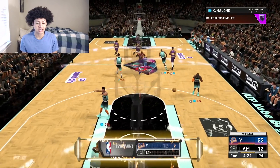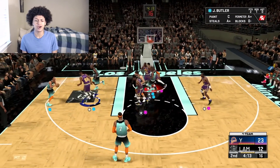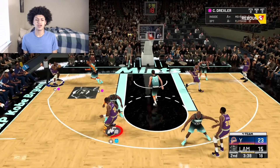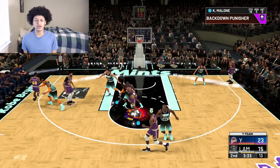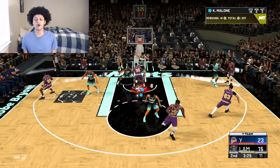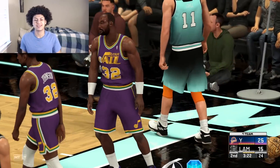Karl Malone going up and getting that reverse layup. Just like that, Karl Malone has his takeover badge activated — post takeover. Karl Malone is 18 points and five rebounds. Running the floor, trying to go all the way — we don't have the numbers, I'm gonna give it to Karl Malone in the post. Kobe is guarding him — I love Kobe but he's a little too small to guard Karl Malone in the post. Backing Kobe down — help is not there and we missed it. We get the offensive rebound though, gonna go with this one again and we get that layup to go over Kobe. My opponent calls another timeout.